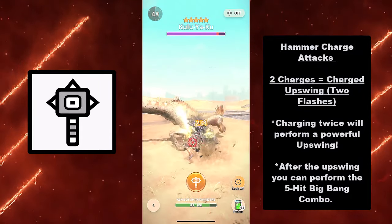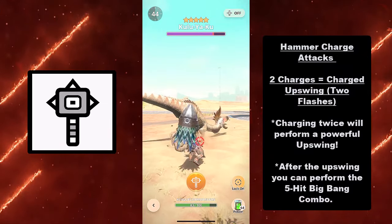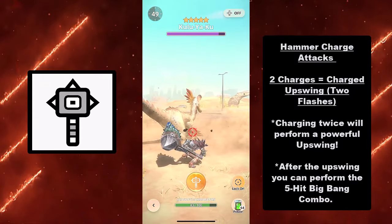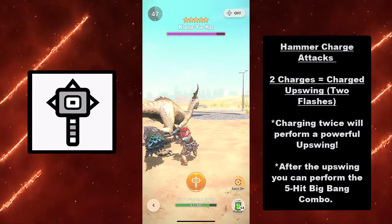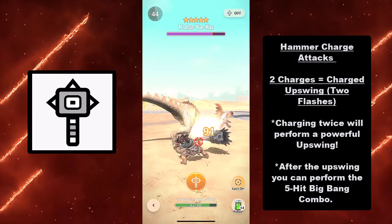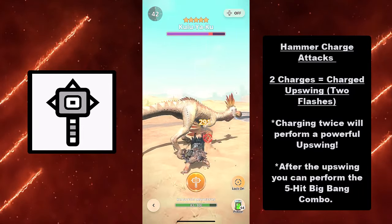Next for the Hammer Charge Attacks, we have the Charge Upswing, which happens when you do two charges. When you tap and hold and see two flashes, you perform a Powerful Upswing. You can also follow up that Powerful Upswing with the five-hit Big Bang — two overhead smashes and then the three-hit Big Bang Attack combo right after the Charge Upswing.